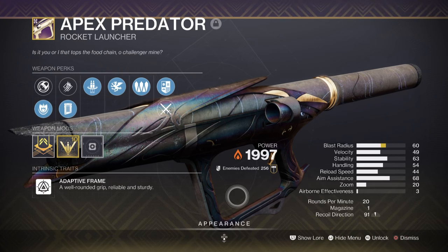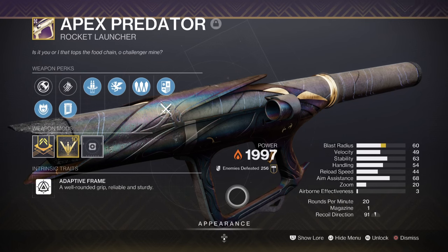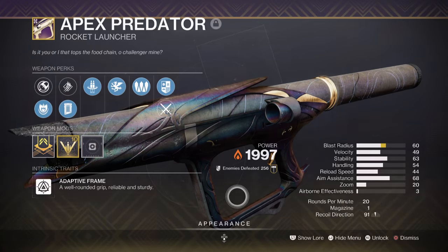For heavy, we have the Apex Predator with Bait and Switch and Reconstruction. This is a powerful and reliable rocket launcher that many players will use for the highest levels of DPS encounters they may come across. There are better options and better rolls of course, but the positive of this build is that you don't need to use this if you don't have it — any weapon you choose also works.